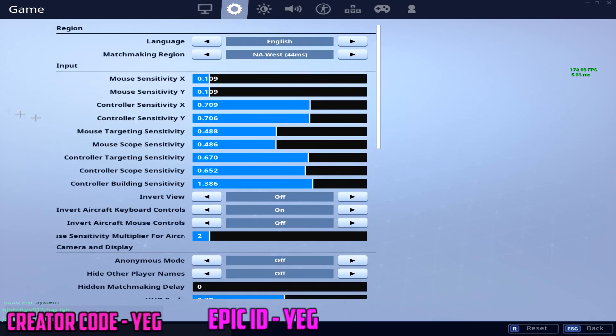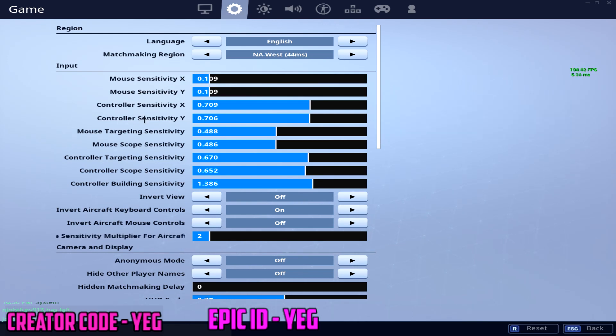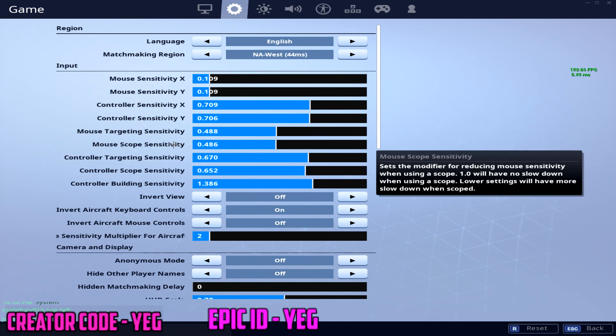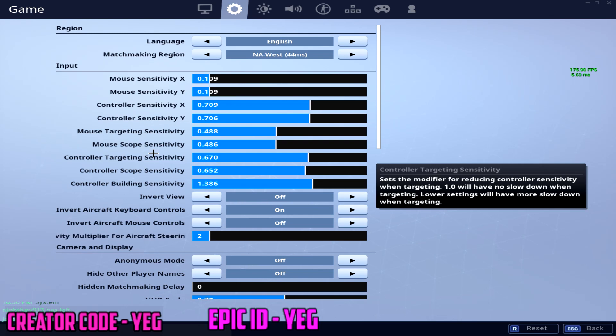For my settings, my mouse sensitivity is 10 — specifically 0.10 — and X/Y are both at 11. I put them the same because I want equal control. For targeting and scope sensitivity, both are at 0.48. I play on 0.50 for both as well sometimes. I keep them equal and I'm used to it. If it feels too slow or too fast, just adjust it the way you like.